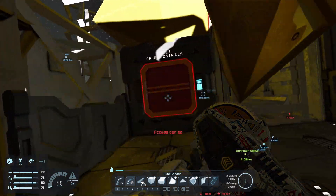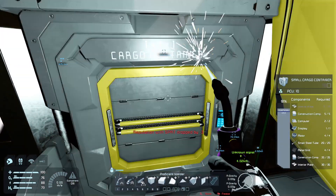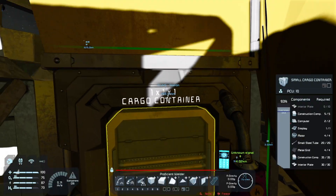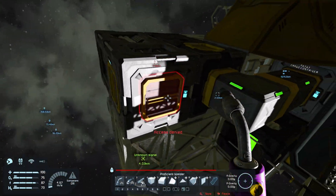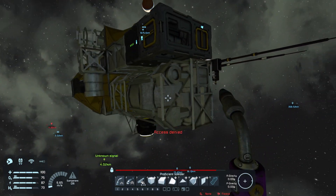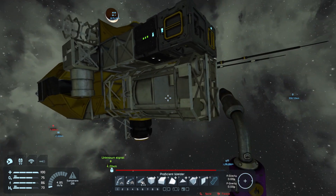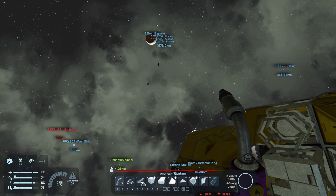Not too bad of a find - there are 13 superconductors here. I was actually hoping it would be that trap ship where you get inside and it flies away with you, but this doesn't seem to be that. So that's good - we could utilize this ship with ours for sure.